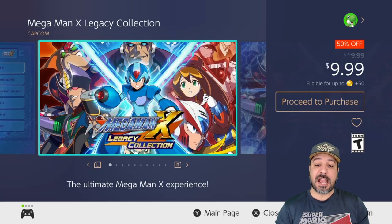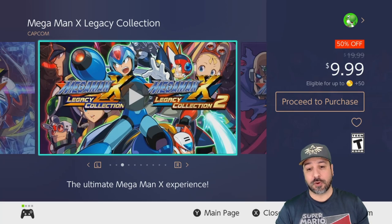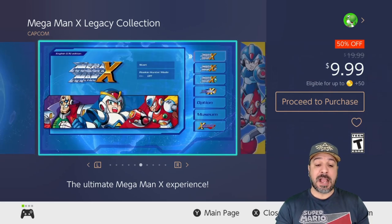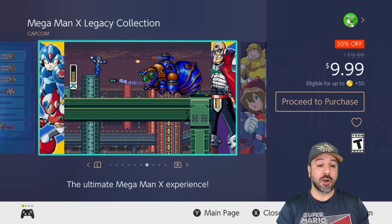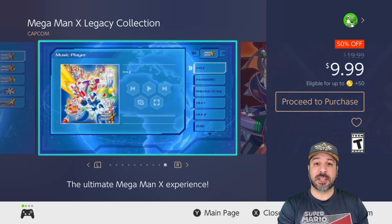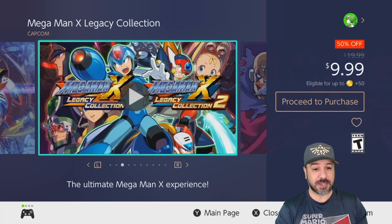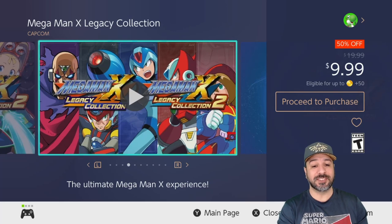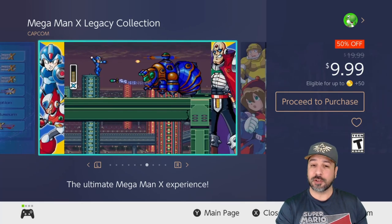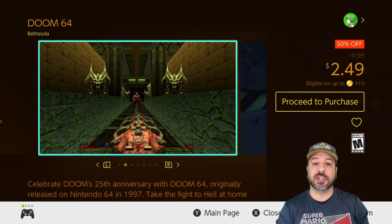The next game is the Mega Man X Legacy Collection — currently 50% off for only $9.99. You get four Mega Man games: X, X2, X3, and X4. If you've never played a Mega Man game and want a first experience, this is probably your best entry point. You get classic Mega Man gameplay, but the X series evolves things and makes it a little easier to get into. On top of that, you're getting what I consider the best overall Mega Man game — Mega Man X4 — in this collection. If you weren't sure where to start with Mega Man, start here.